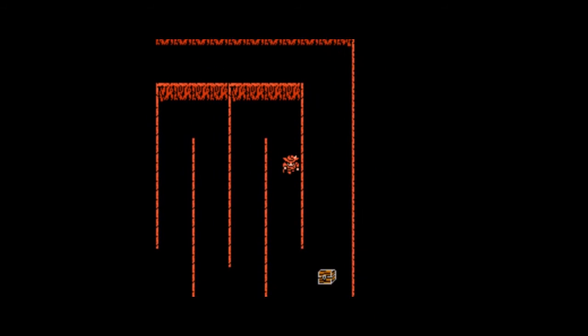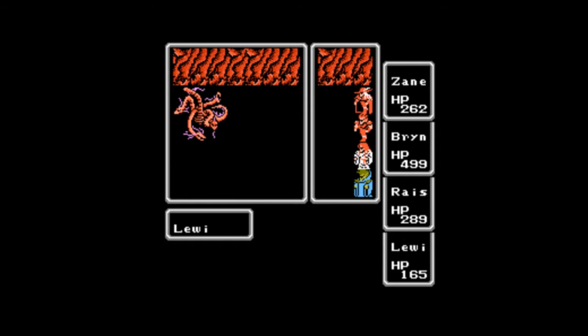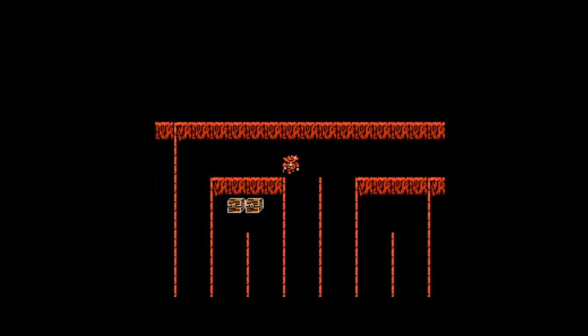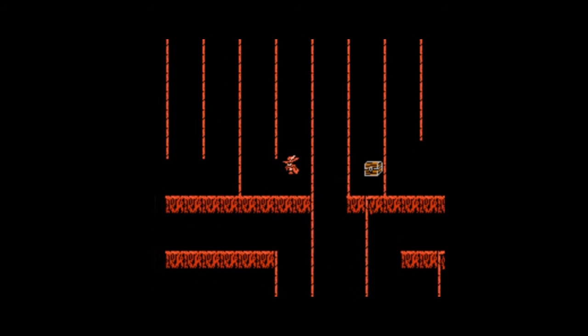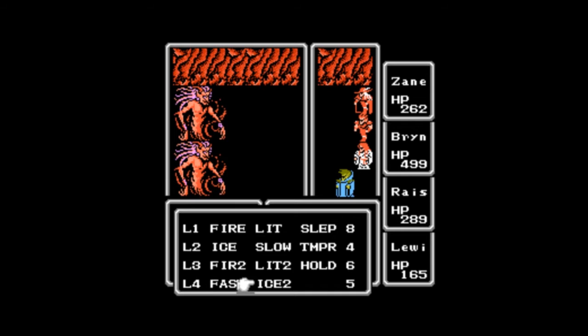As per usual with a lot of these late-game dungeons, I do recommend you try to run as much as possible, because there are going to be a lot of enemies here. Unless you're fighting just one, like this singular red hydra — it may not be in your best interest to deal with big packs of enemies. But if it's just one, you can get through pretty easily. Let's go through here and get this treasure chest, which has more fire elementals.